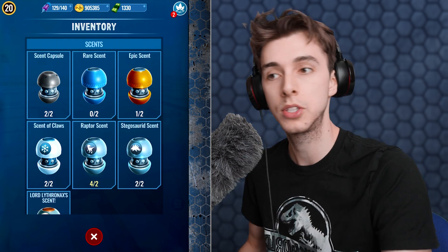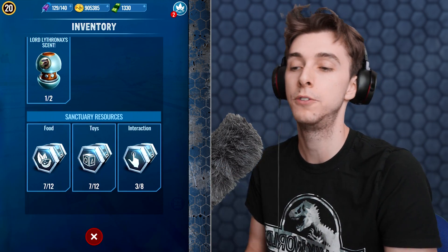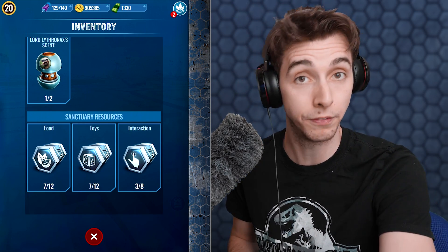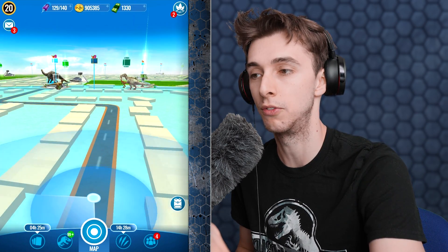If you want to check how many resources you have, go into your inventory where you see your scents and everything, then scroll down. There you'll find your food, your toys, and your interaction items. You can only have up to eight interactions, and up to 12 toys and food respectively.